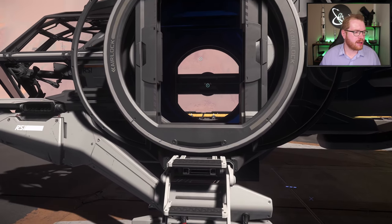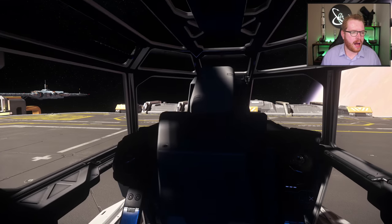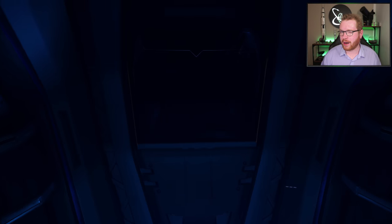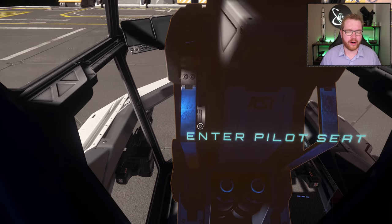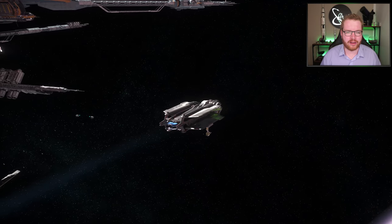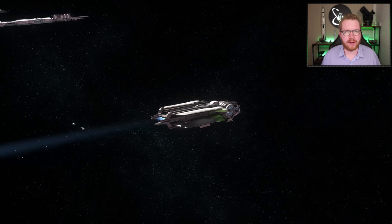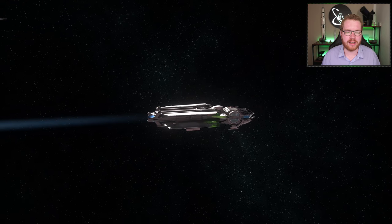The cheapest ship I own is the Robert Space Industries Aurora ES. I got this ship as a bonus referral ship — sometimes during events you might get a bonus ship through the referral program, and this was one of them. It's a small multi-role ship with a single seat and not really that much internal space. You can get this at the New Deal shipyard on Lorville for 124,100 Alpha UEC.